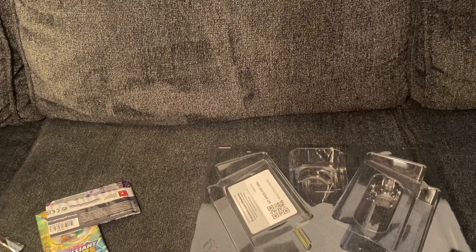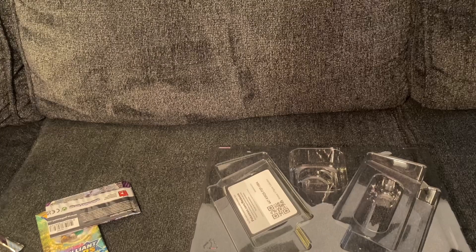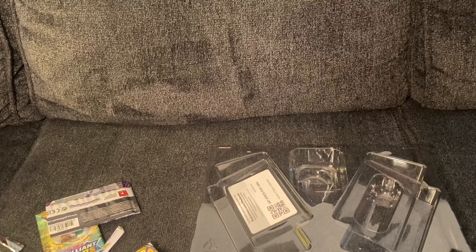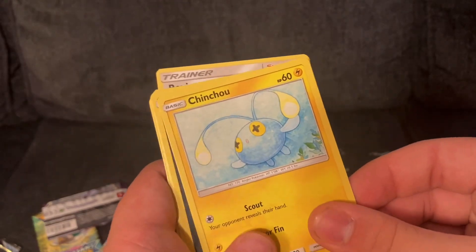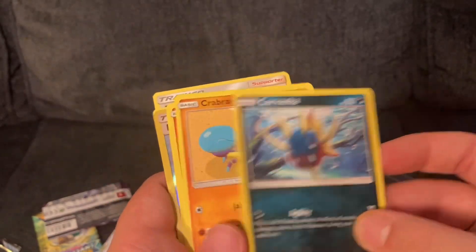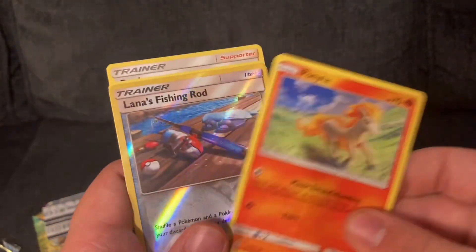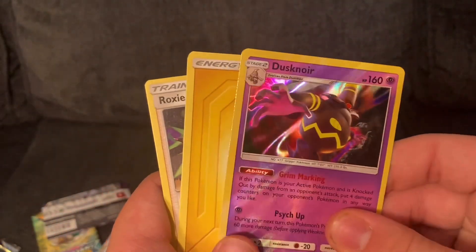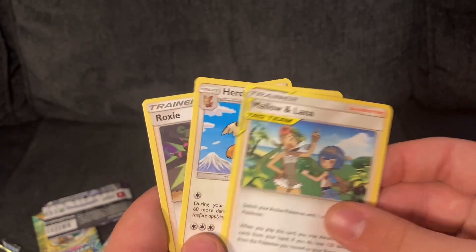Let's hope for good in this one — the Cosmic Eclipse Sun and Moon. Azumarill — oh I like that one — that's Chinchao, Carvanha, Crabrawler, Ponyta, Lana's Fishing Rod, a Dusknoir, Electric Energy, Malamar, and Lana and Mallow Tag Team, Herdier, and Roxie.